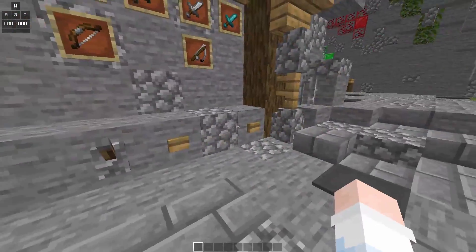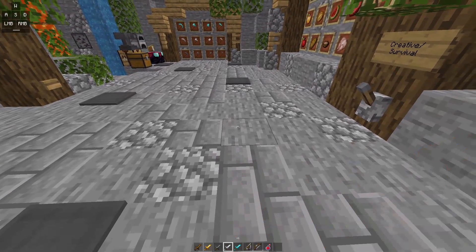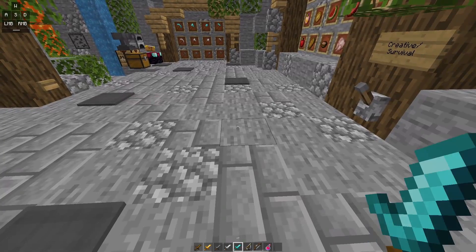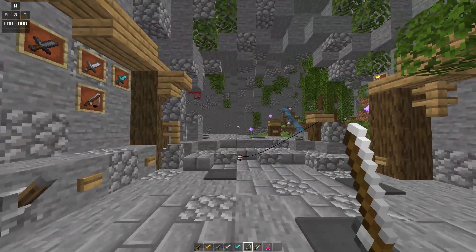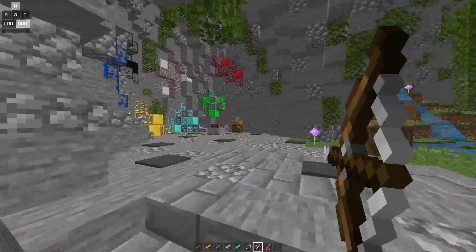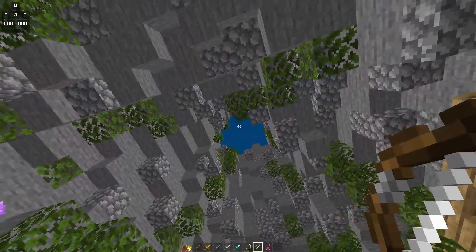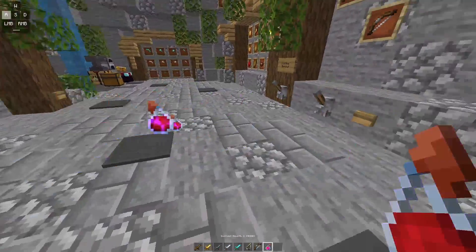Right here we have the swords — the main thing for PvP. We have the golden sword, the stone sword, the iron sword, and last but not least the diamond sword. We also have a fishing rod, which looks clean and default in my opinion, a good bow, and a potion.